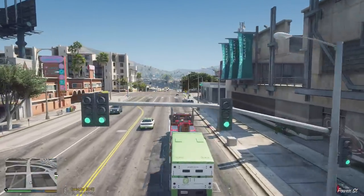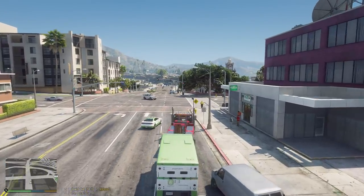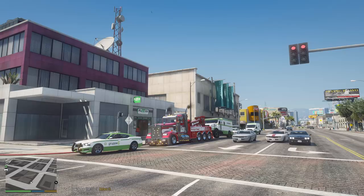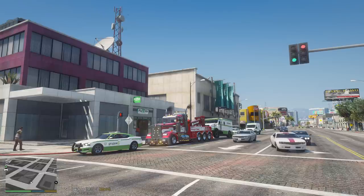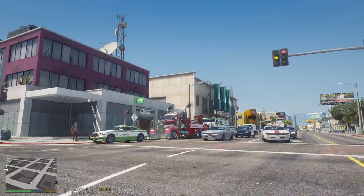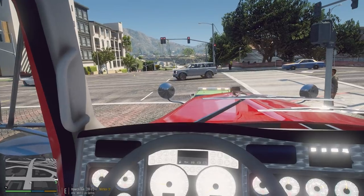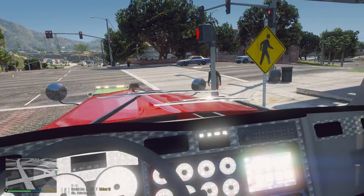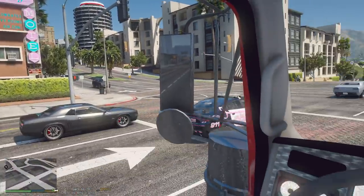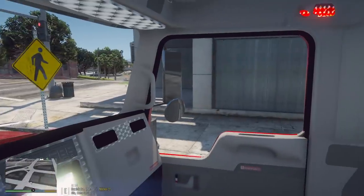Okay, we're pulling up at the Fleeca bank - see if I can park it right in front so they can make their drop off. All right guys, so we're going to wait for them to drop off or pick up the money, whatever they have to do. I guess I don't know - I'm just here to tow the thing. So we're going to wait until they are done and once they're done we're going to take this to the Union Depository, and from there they'll go ahead and unload the truck. All right, we got the green light - they are done doing what they have to do.